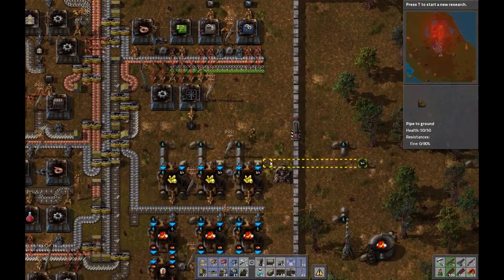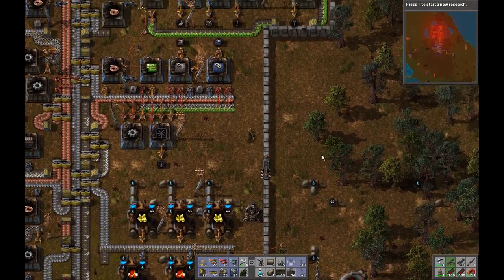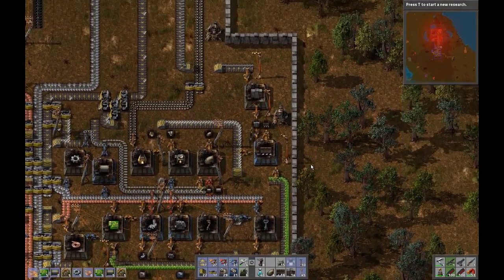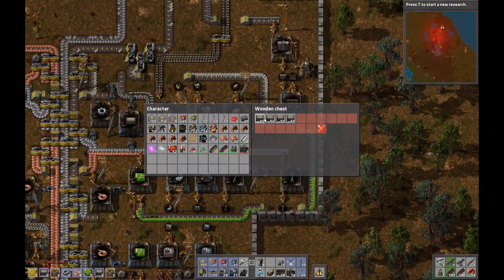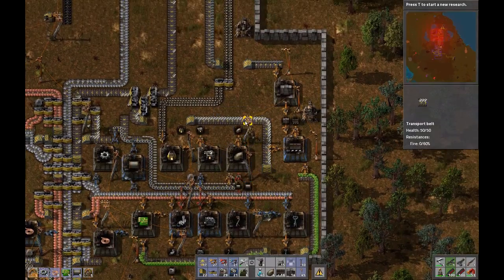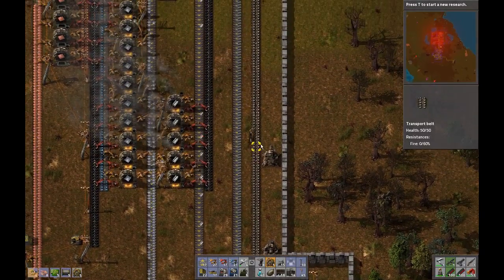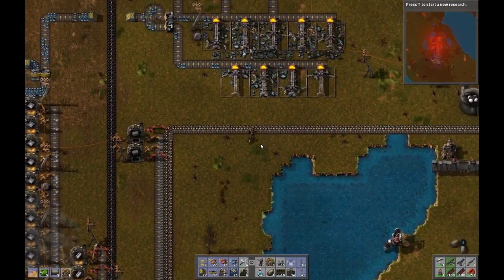The problem is we are going to run out of sulfuric acid — you can see we already are, and that's because we're out of petroleum gas. So let us get that taken care of. I'm going to build two chemical plants. While I'm here I should pick up some pipe, because we're probably going to need it.